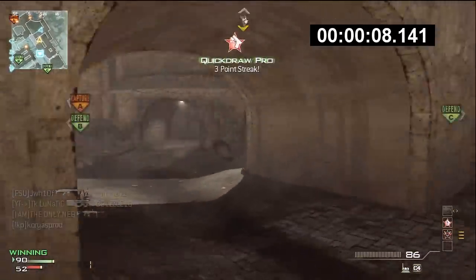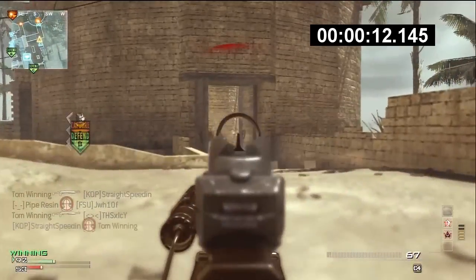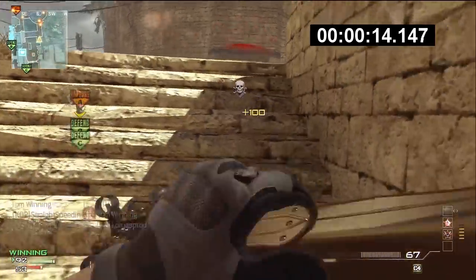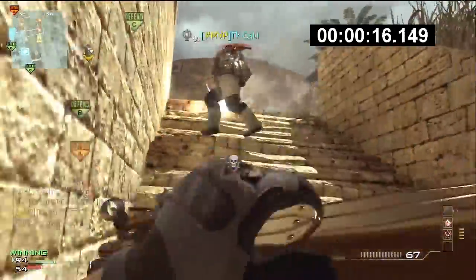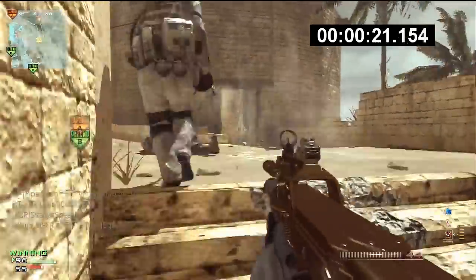Hey, what is going on everybody, this is your boy Lunatic and today I'm bringing you a two-minute P90 MOAB on the map C-Town Groundwork Domination. Let me tell you what class I'm running real quick.